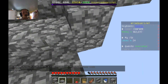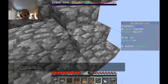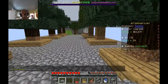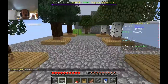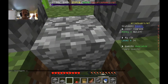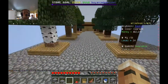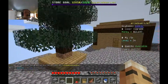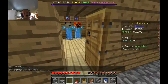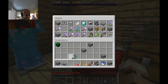I have about 8 pickaxes because I use the kit a lot. Let me show you - this is like a cobblestone generator. If I break this then it'll make another one, because water and lava mix together to make cobblestone. Or if the source block is hit then it makes obsidian, but I don't want obsidian. I do have a diamond pickaxe though, so I should probably use it.